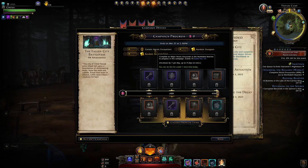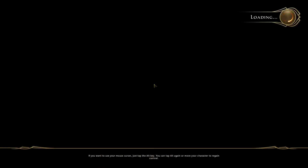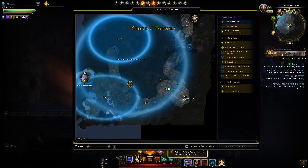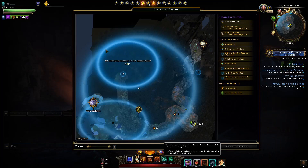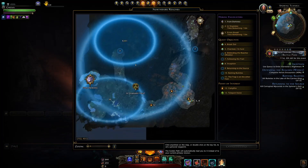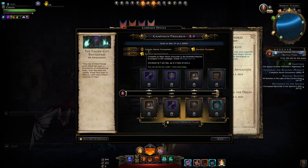You'll also have to do a heroic encounter within the North Dark Reaches, so you'll have to travel there. You specifically need to complete a major heroic encounter - like From Darkness, the Prison Break, or the Purple Worms one. You can see it's got the fancy icon around it, whereas the smaller ones are minor heroics, so make sure you're doing the major ones.